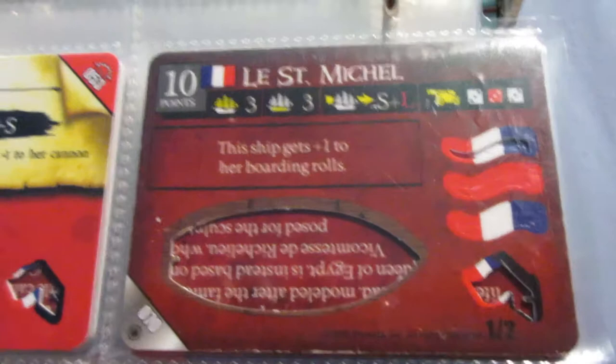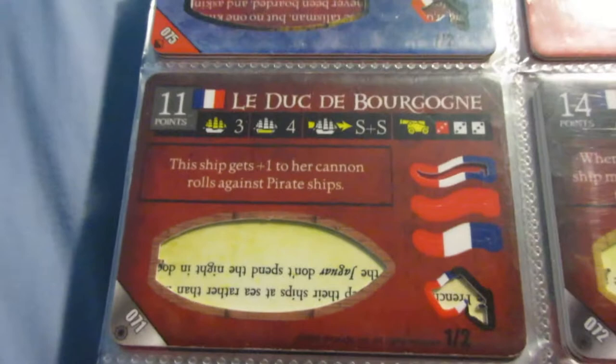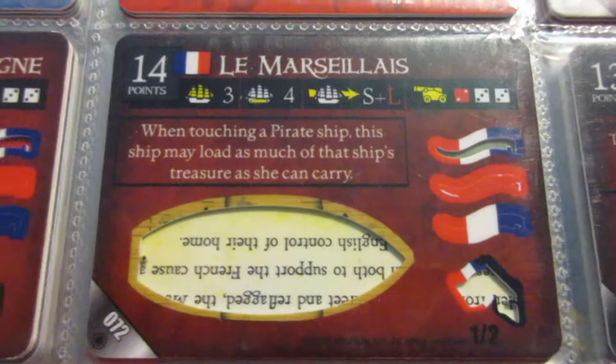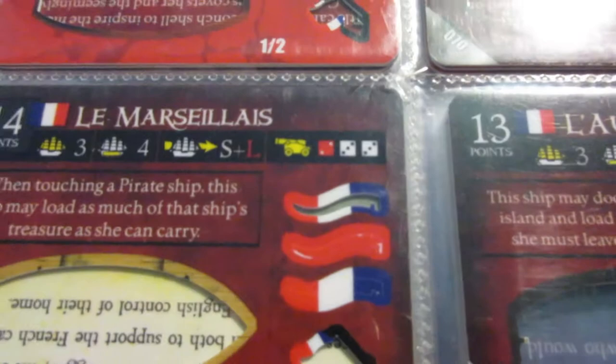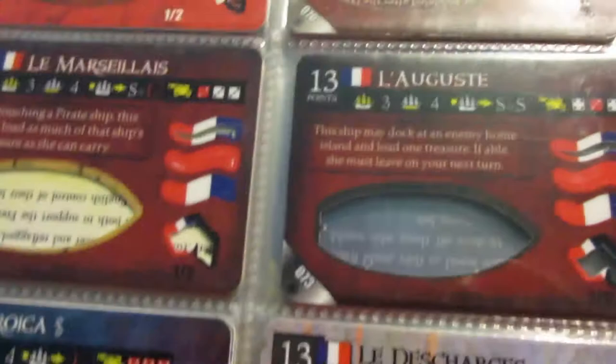This one is similar - same ability, similar speed and guns. This ship is decent - kind of generic all around. This ship is pretty good, more interesting - very good speed. She has a specific ability that's kind of hard to take advantage of because it's so situational, but the first cannon is a 2L, which is kind of an interesting cannon arrangement. This ship is kind of interesting as a home island raider, with an interesting cannon arrangement with a 2L in the middle. That's the four French Three Masters from Crimson Coast, which is the set where the French were introduced.